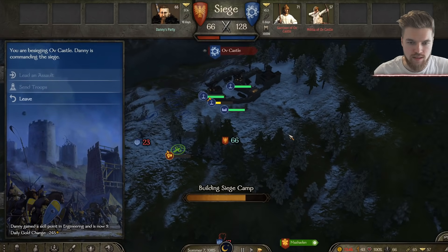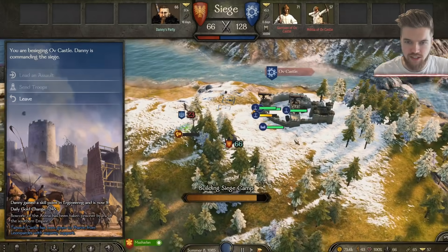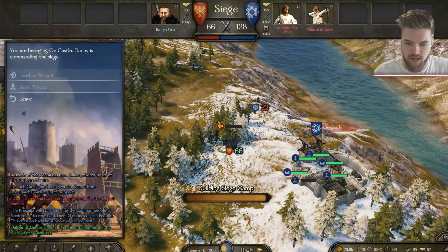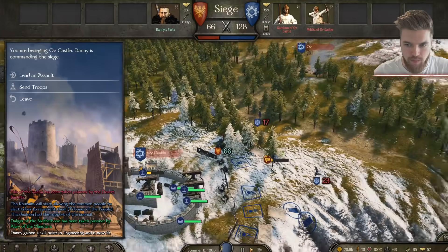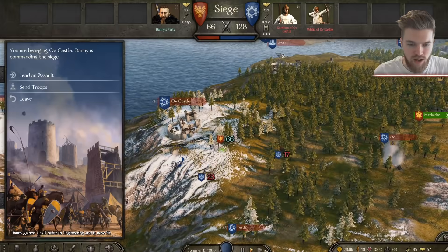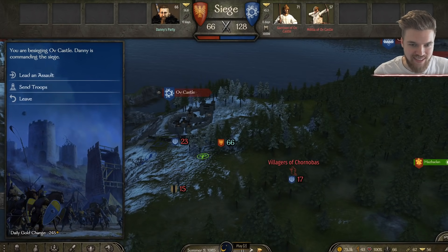Hopefully we're not going to get attacked by anyone. There's just peasants and whatnot running around. I do have a lot of food ready. Lots of villagers have come to investigate what's going on here. We've almost built the siege camp, which is nice. Okay, so we've built the siege camp. I can now lead the assault, but I'm going to actually build a battering ram before I do. And hopefully we can do it while they're sieging that castle.